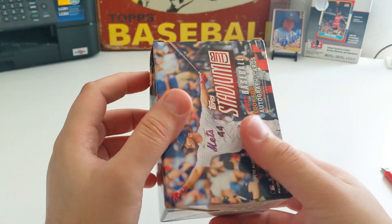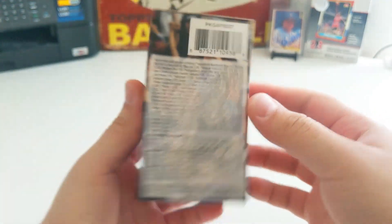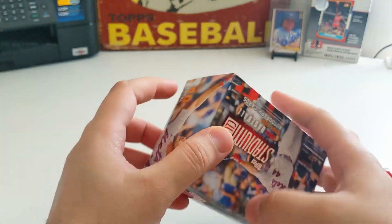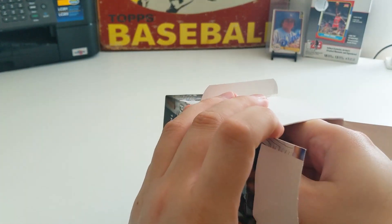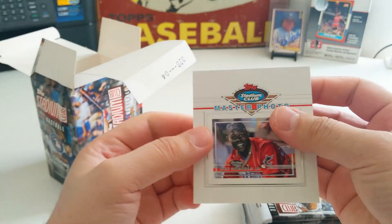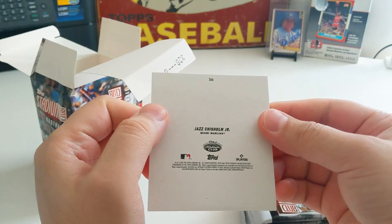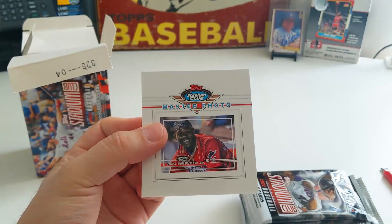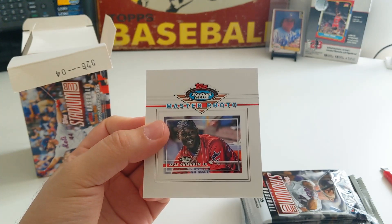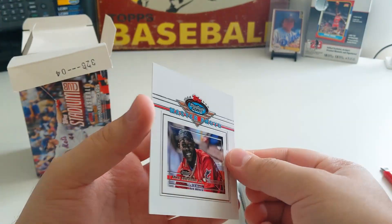5 cards per pack, and some more info right there if you guys want to go over it — lots of color, lots of different stuff. For some reason they didn't put this information on the Bowman blasters this year, which is kind of strange. You get one of these little cards — a Master Photo of Jazz Chisholm. Pretty nice. I have a few of these from past years and I honestly don't know where to put them, or what size top loaders to use.